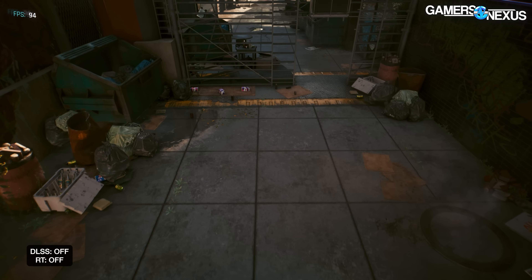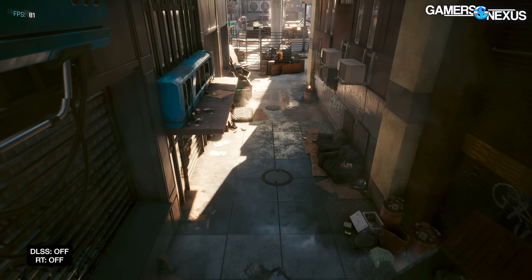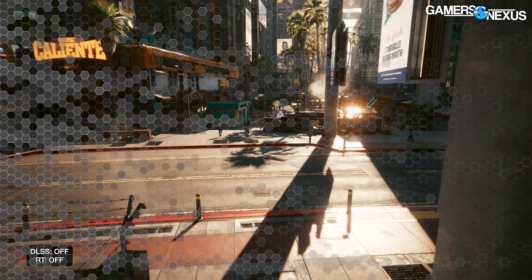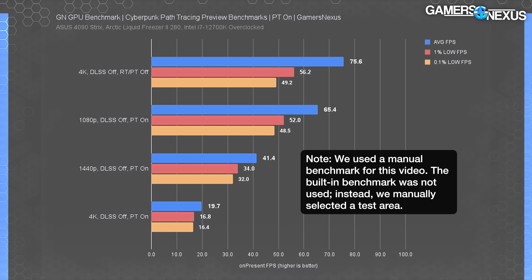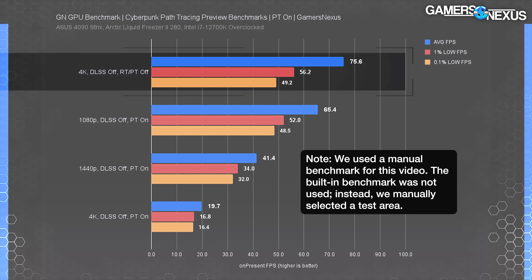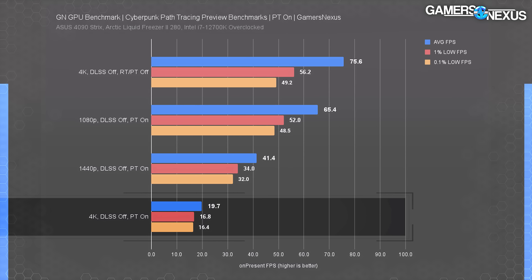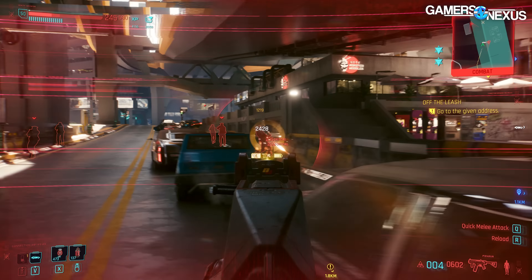We'll start with path tracing benchmarks across all three major resolutions — 1080p, 1440p, and 4K. The chart contains one result without path tracing, tested at 4K, which ends up outperforming every other result at 76 fps average with lows at 56 and 49. That's in acceptable territory on the 4090. Enabling path tracing at 4K without DLSS pushes it down to 20 fps average — truly an unplayable experience.